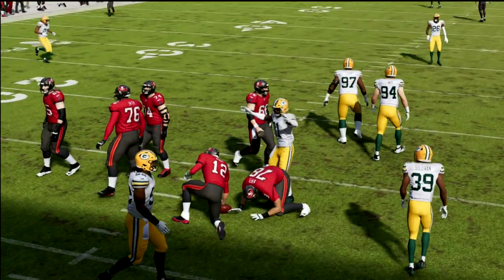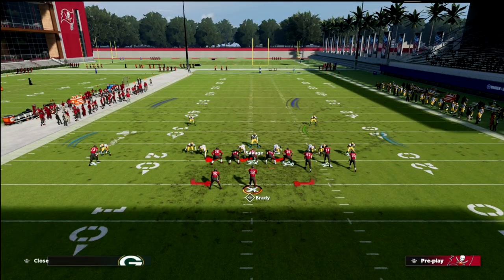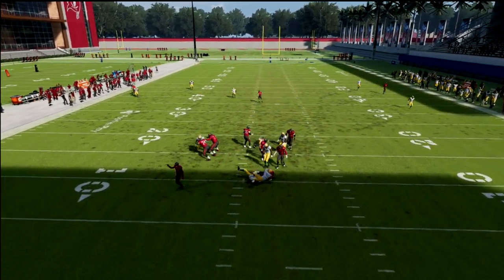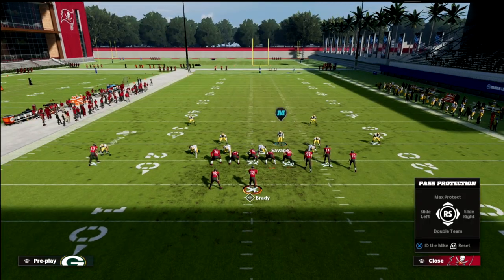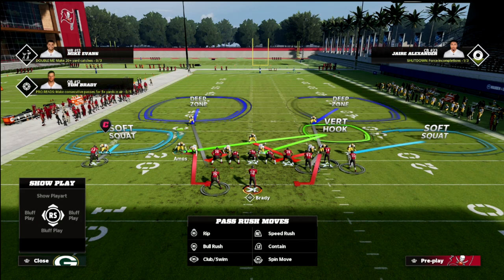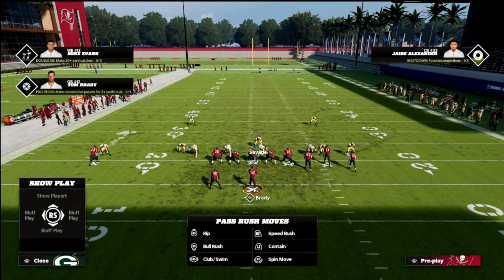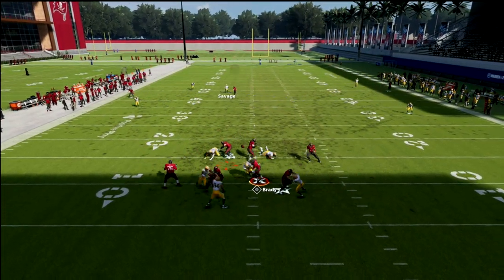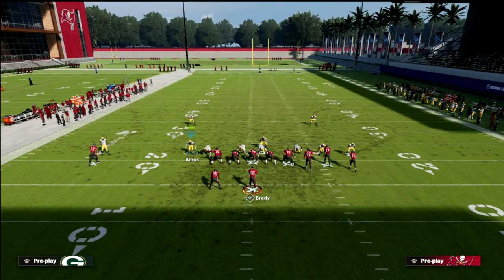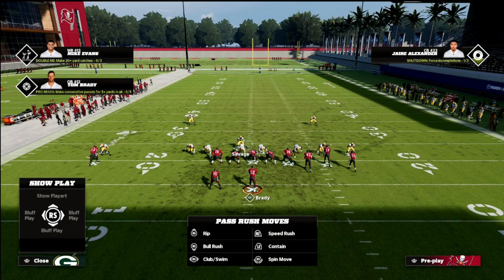Even if they motion around and change their formation, it's still a real simple defense and one of my favorites in the game. You can slide your linebackers that direction — it makes the blitz a little better but adds more to-do. Against max protect bunch it still comes in, and that's what makes this blitz so good — they really can't pick it up. You want this guy on the contain, and as long as he is, somebody's going to come in.